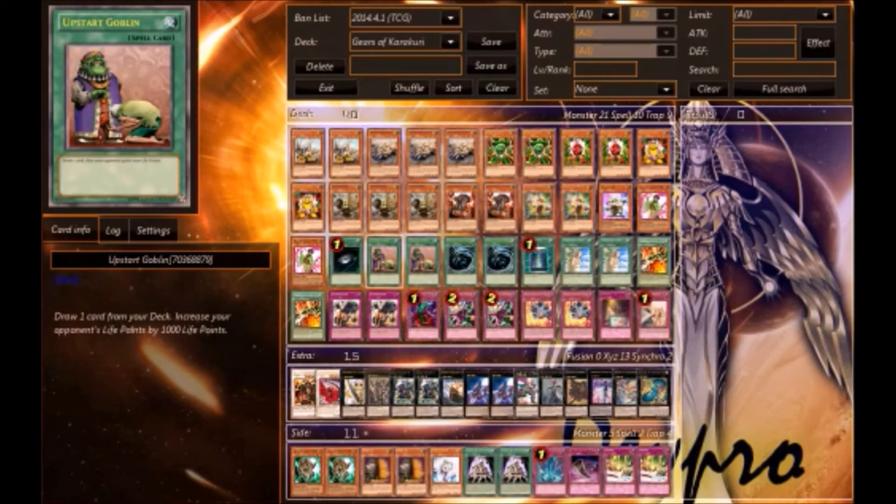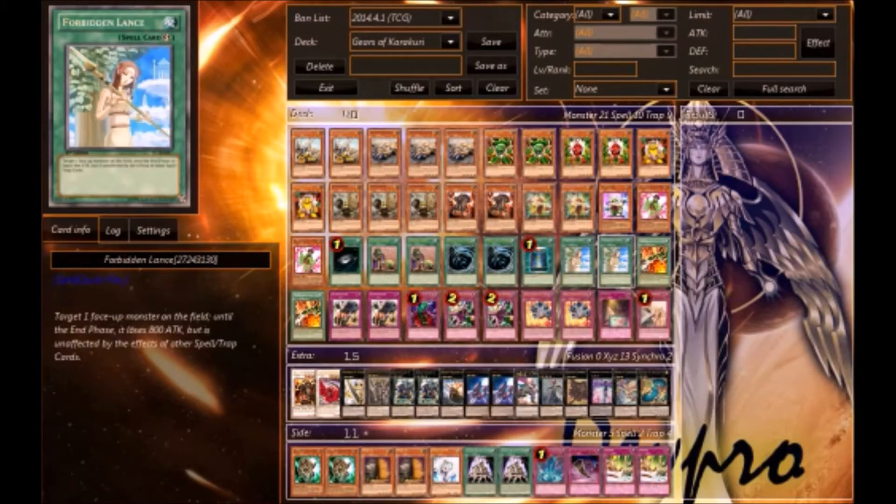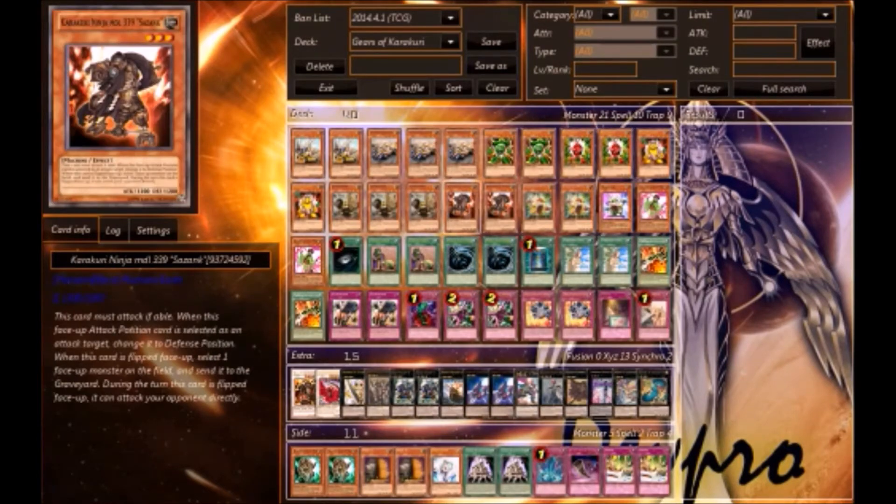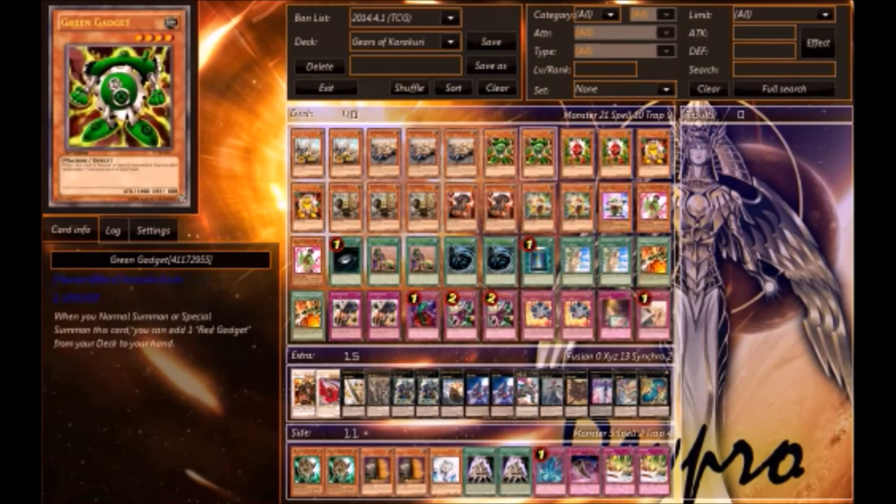Going into spells: Dark Hole, two MST, one Book of Moon, Upstart Goblin. One Machine Army Unit — this comes in really handy because if you're going up against a strong deck and they keep destroying your monsters, if you have this in play you can get a free monster from your deck. All of these monsters share the Earth attribute, so that works out.